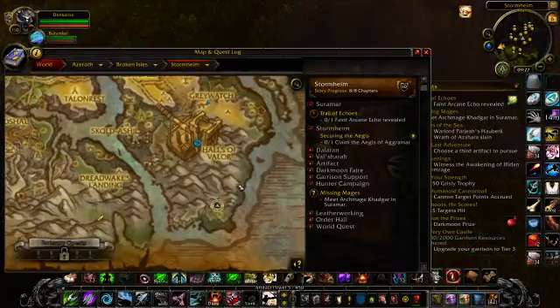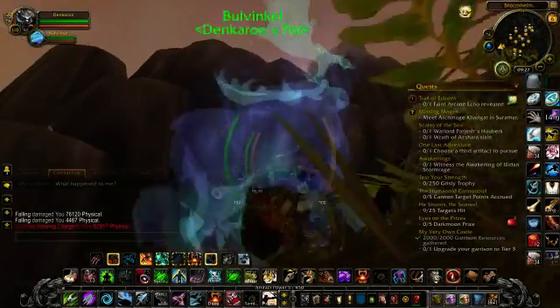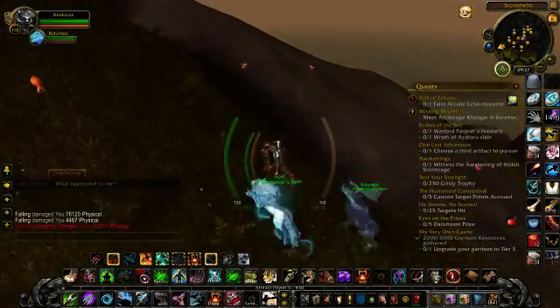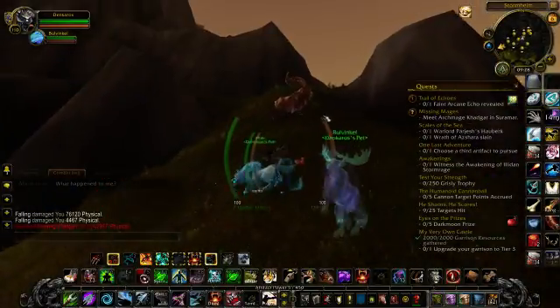So you end up kind of down in this area here, just north of the coast. The big issue is just getting down that big drop there. That's a quick and easy grab for Bulvinkle — just looking at the fish. Definitely cool. You can just keep it on the meadow.